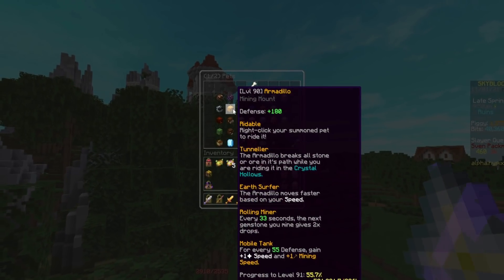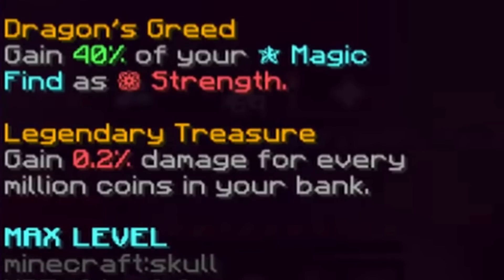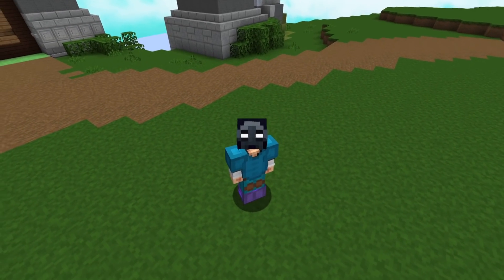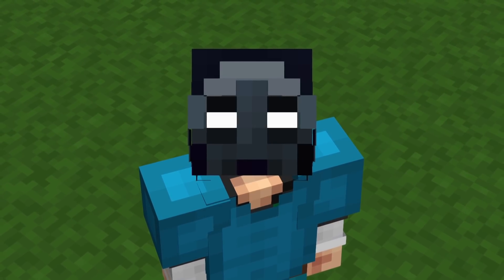So if you guys didn't know already, there's basically a pet in the game called the golden dragon, and for every 1 million coins inside of your bank, your damage will increase by 0.2%. So imagine if you basically have 60 billion coins inside of your bank — you will now do 12,000% more damage.